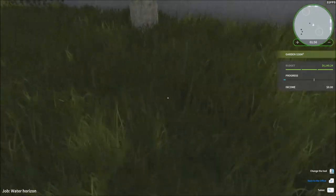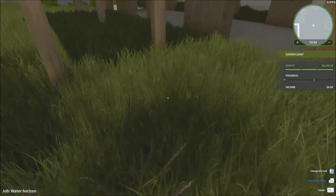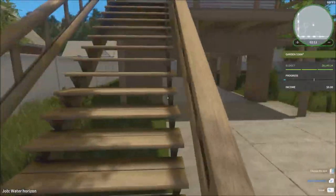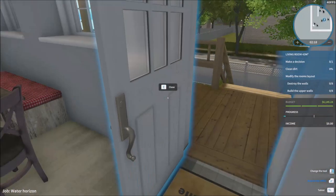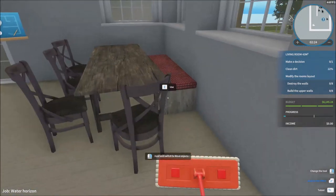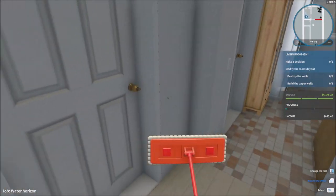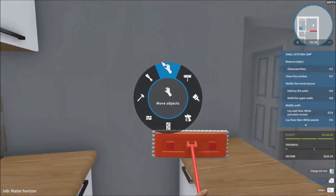We just got to enter the house now. Let's take a look at what we've got. First off, let's clean it up because we're going to have to get rid of all these stains and stuff. There's a lot of stains everywhere actually. And okay, all the stains are out.